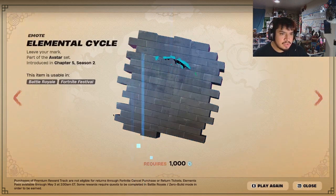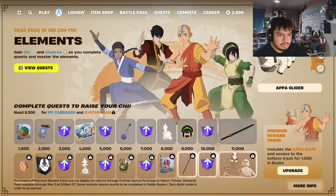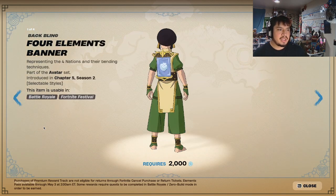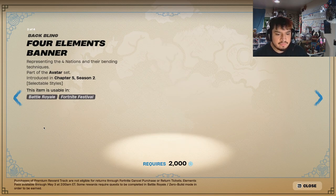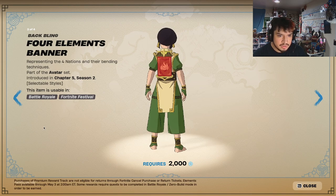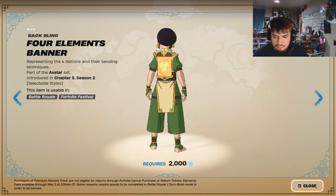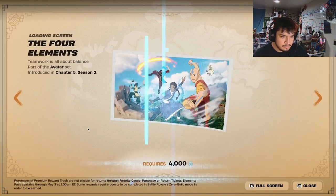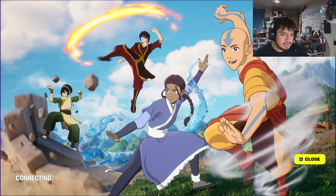First thing off, we got the Elemental Cycle spray — pretty cool. We got the banners that change: Water, Earth, Fire, Air. Obviously it's a quick show. I think Air is probably the best one or the most cool looking.